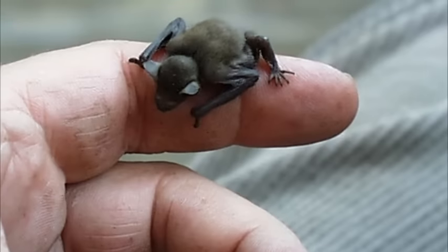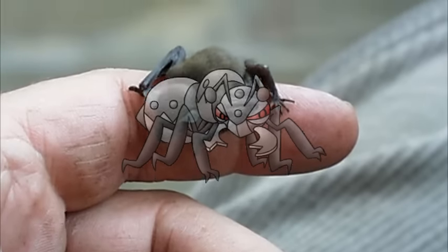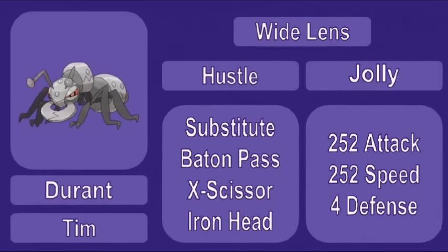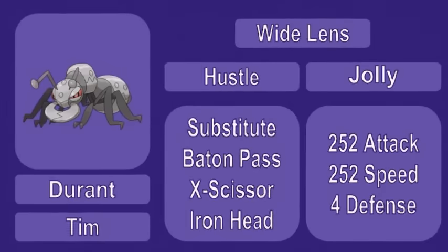It makes sense that an ant would be little, but at 0.3 meters tall, that's still the biggest ant you'll ever see. Durant gets a power boost with the Hustle ability, and the accuracy loss that comes with it gets evened out by the wide lens. Then he's got X-Scissor, Iron Head, Substitute, and Baton Pass.